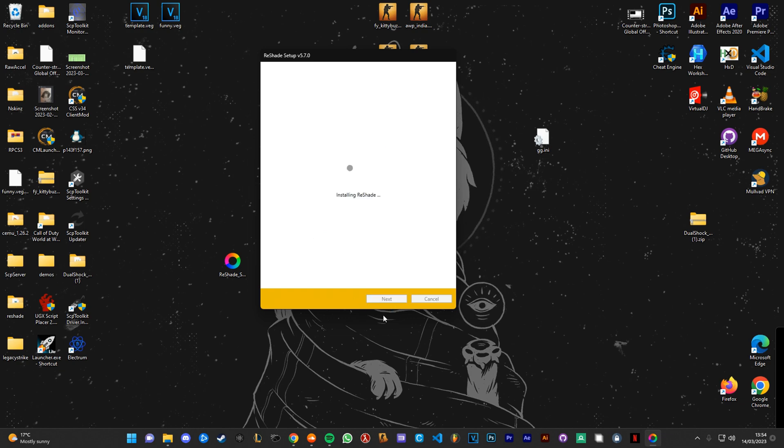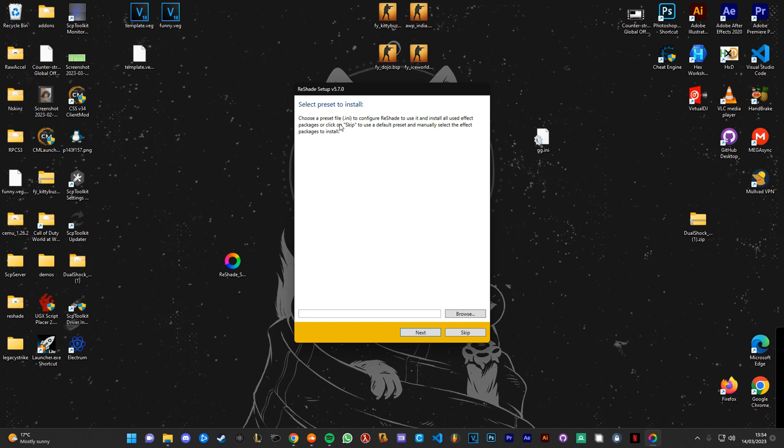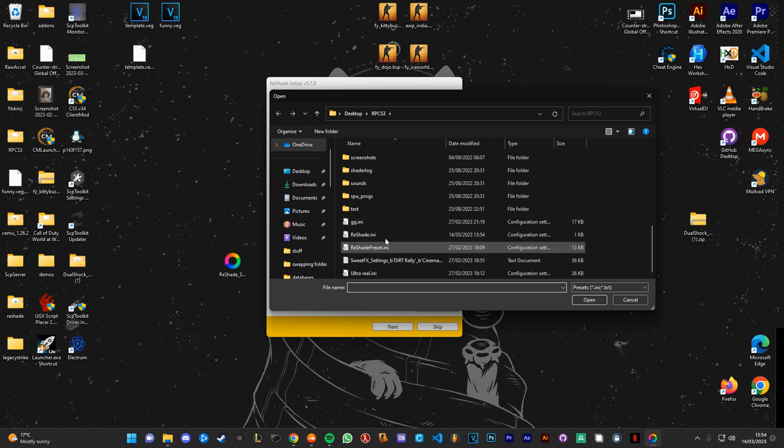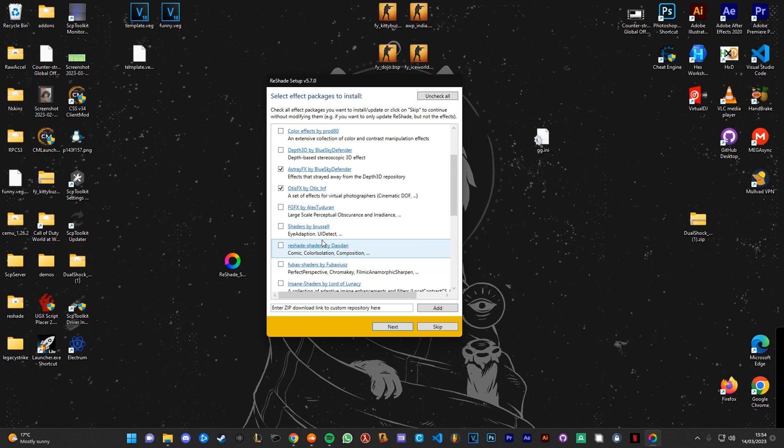Click the EXE and make sure you're on Vulkan. Click Yes on the prompt. Now this is a preset for the shaders — I already have one and I'll put it in the description as well. I made it myself, it's pretty good.